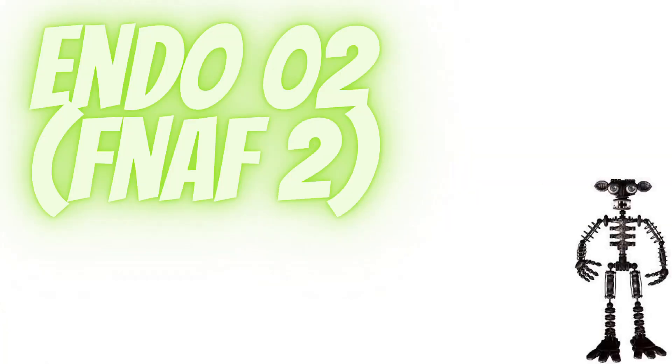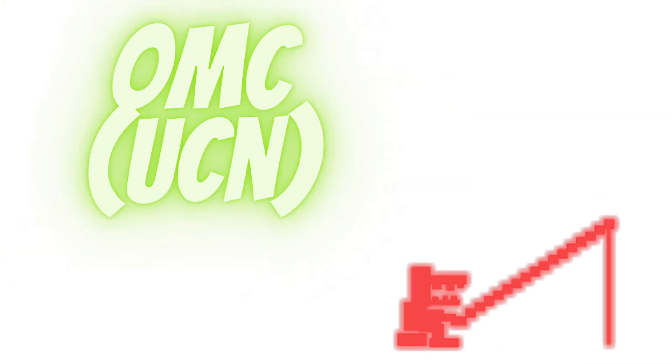Number 86: Endo 02 from Five Nights at Freddy's 2. Number 85: Old Man Consequences from Ultimate Custom Night. The reason this one is way higher than you would expect is because I think it's cool how he's in both FNAF World and Ultimate Custom Night, and how if you do the secret Old Man Consequences thing in Ultimate Custom Night, it'll just give you the trophy in FNAF World. It's really cool.